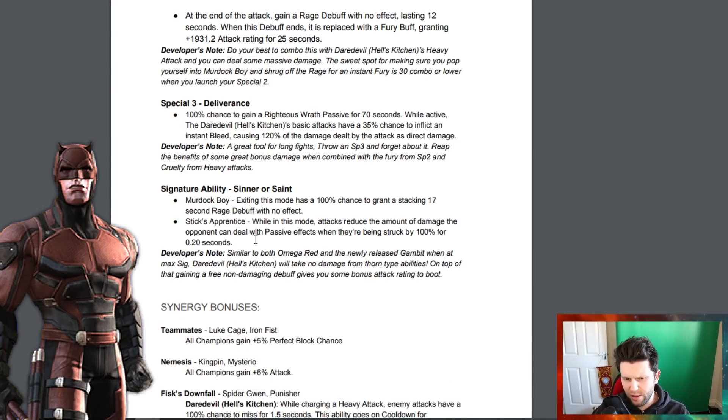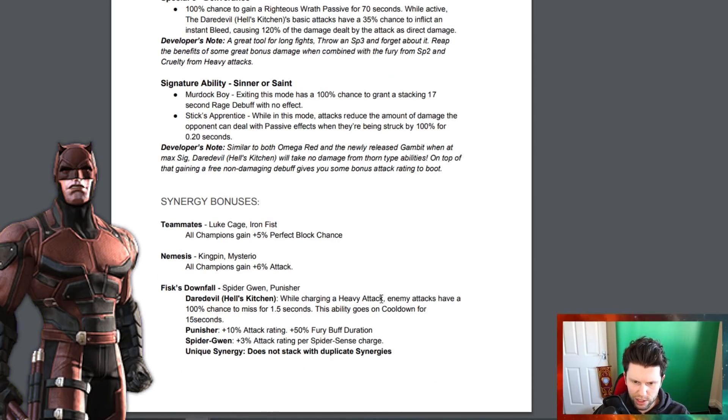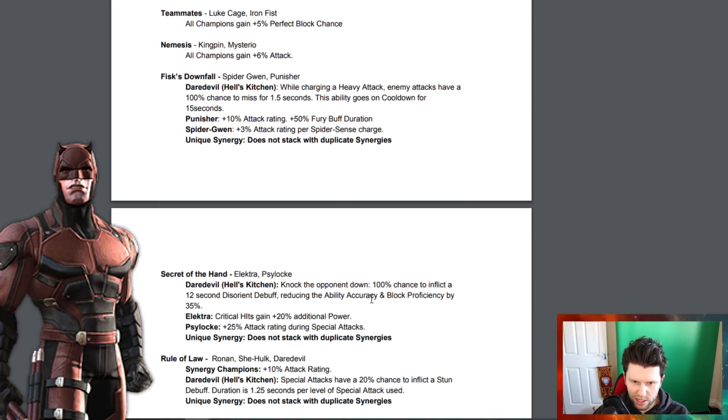The signature ability — Stick's Apprentice — while in this mode, attacks reduce the amount of damage the opponent can deal with passive effects when struck by 100 percent for 0.2 seconds. Similar to Omega Red and the newly released Gambit, at max signature Daredevil Hell's Kitchen will take no damage from thorn-type abilities. Gaining a free non-damaging debuff also gives some bonus attack rating.